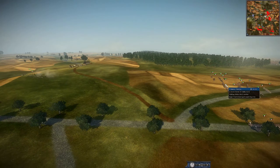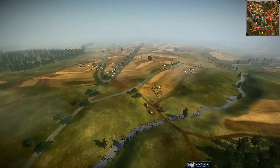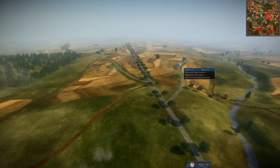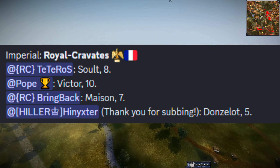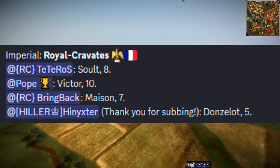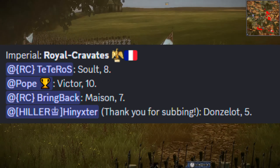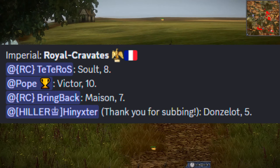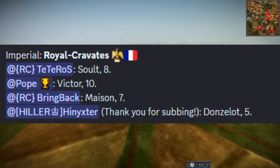Before this battle starts off, even though we have Mason advancing already here — the seven-pointer — we'll cover the RC side first. Of course, we have that seven-pointer, a ten-point Victor, a five-point... the Septal. This is like the elite French, if I'm not mistaken — it's a five-pointer, kind of like the bodyguard. I'm actually not sure what this one was based off of. But then of course we also have an eight-point Solt on the left side.